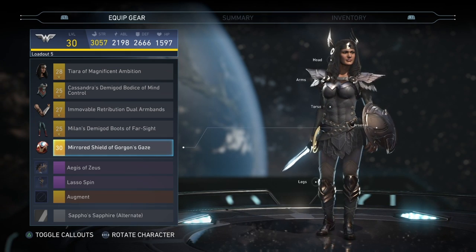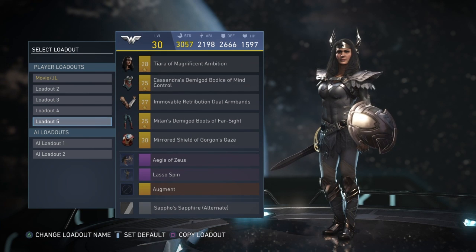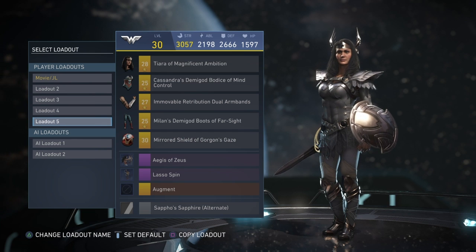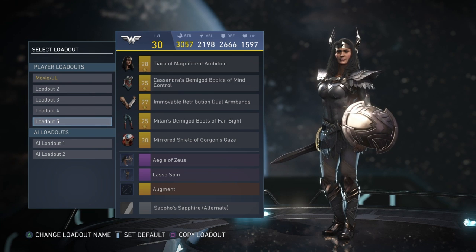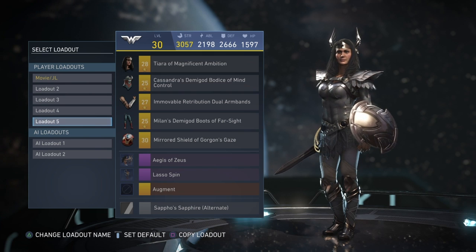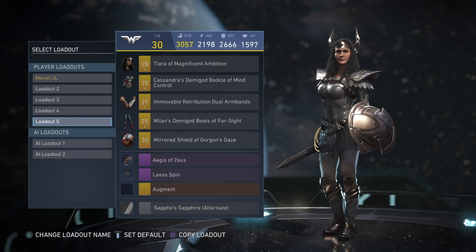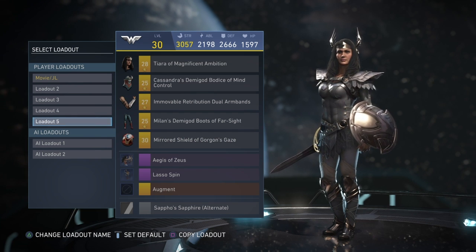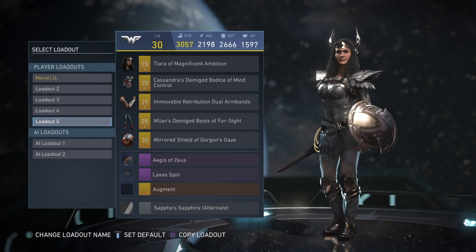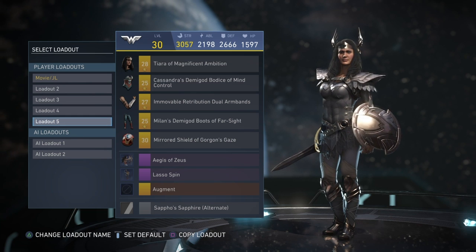That's pretty much it — those are all of my favorite loadouts and gear sets from the game. I'll probably do another one of these in maybe a month or two when I get some more sets and gear. If you guys enjoyed, make sure you like and subscribe. I'm probably going to work on a top 10 tomorrow — the top 10 characters we want to see in Injustice 3, who haven't shown up in the game yet. Hopefully I'll see you guys in that video.